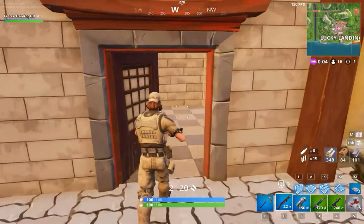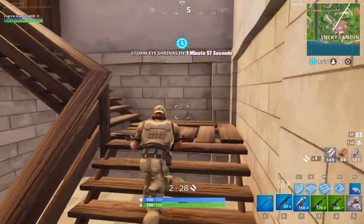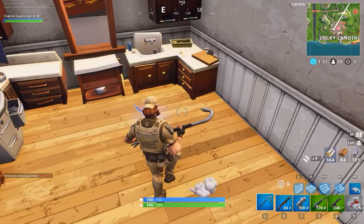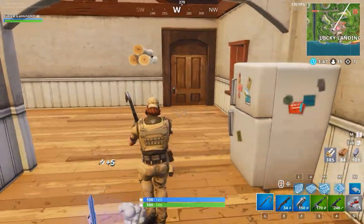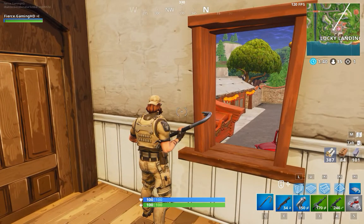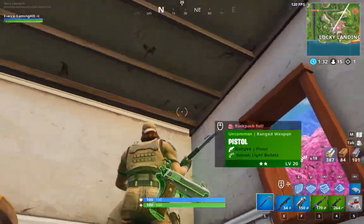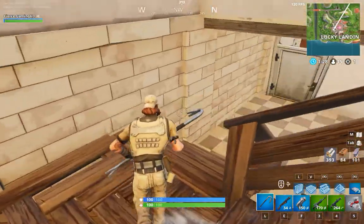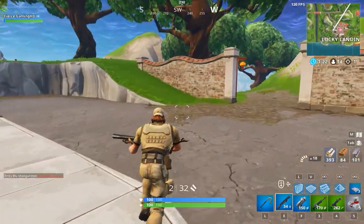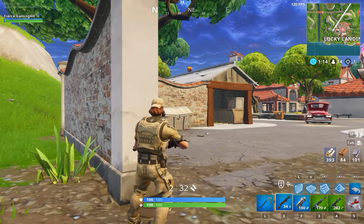We are stacked on ammo. Someone just rifted into Lucky — I just heard them. Let's get prepared for some company. We have visitors! We have a blue pump already. I don't hear the dude, so there's a chest upstairs. I've got my pump ready. Don't break now, Fortnite — we're doing well, currently 14th.